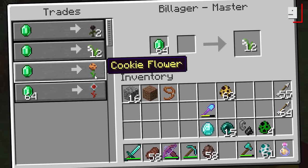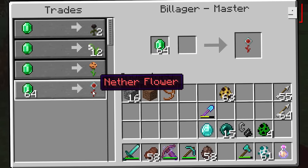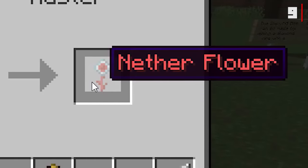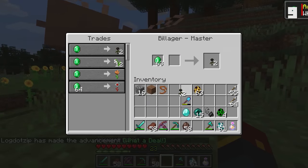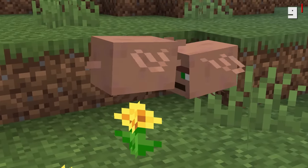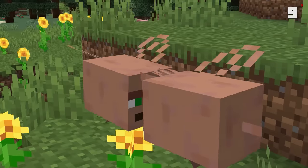You can even get a cookie flower — more on that later — or a whole stack of emeralds to get a nether flower. They're going to town on this flower. Let me get some of those wither roses.